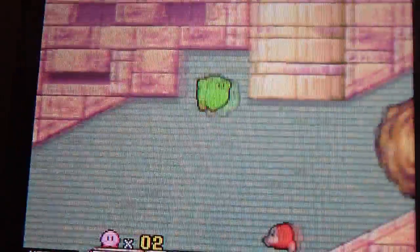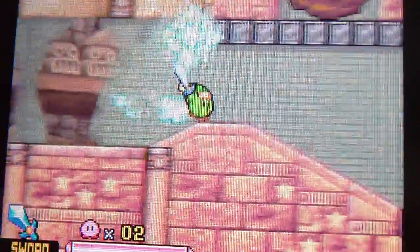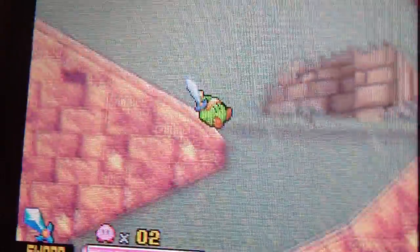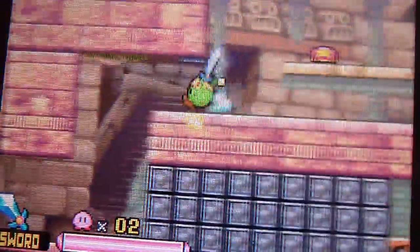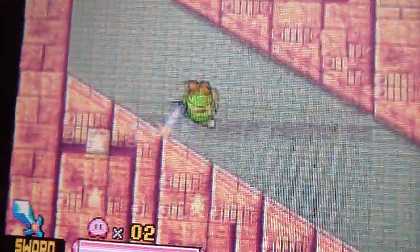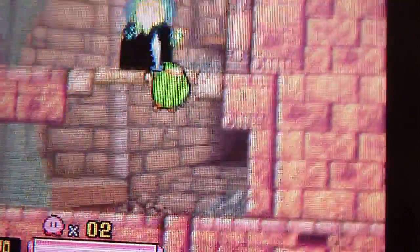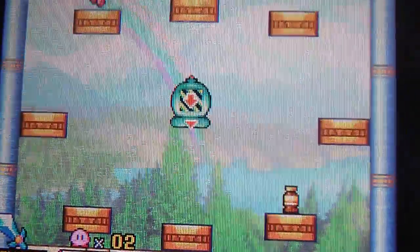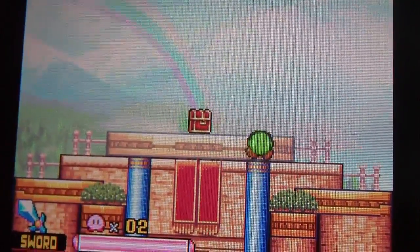I believe one of these worlds does have a race to the finish treasure chest, which I actually think does. They're pretty annoying — you gotta race a boulder. Oh, this is it actually right here. I think I can cheat by doing that. No, this is the one. The treasure chest is right there. Make sure you do that, because then the boulder will crush it. And there's a way out. I believe that's the only one that chases. Yeah, the race to the finish is pretty annoying.